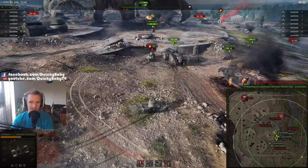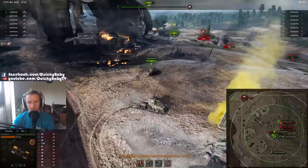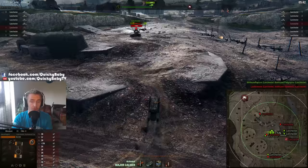Each bomb that hits your Mark 1 does 400 damage and slows it down. The enemy have a few options: they can just wait for the time to finish — if you can't get to the enemy base in time, you lose — or they can try and bomb your Mark 1 five times: 400 hit points times five equals 2000 hit points, and your Mark goes down.